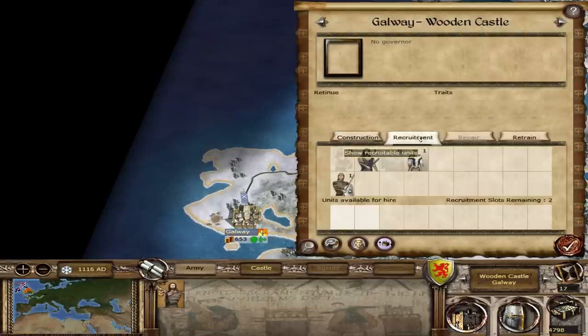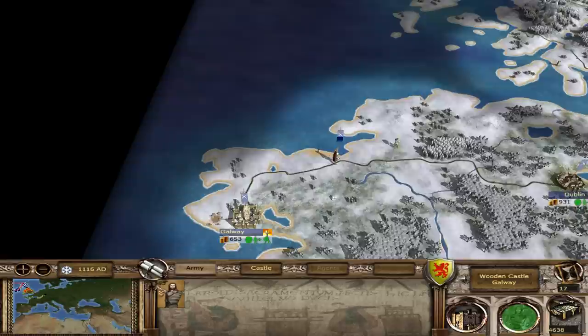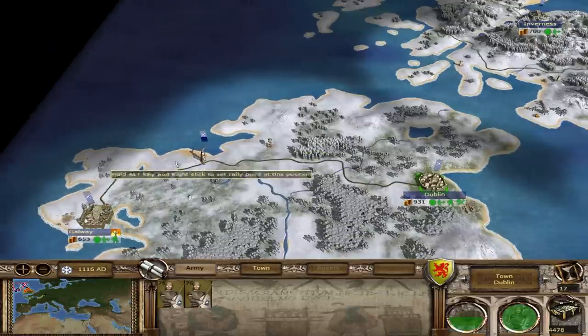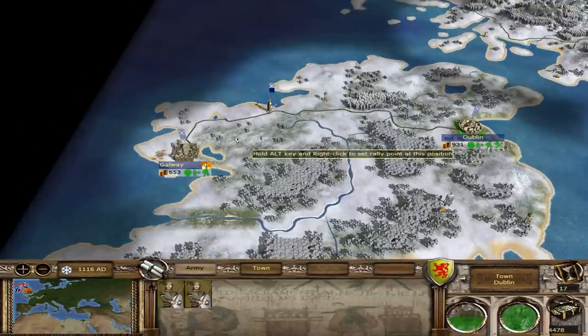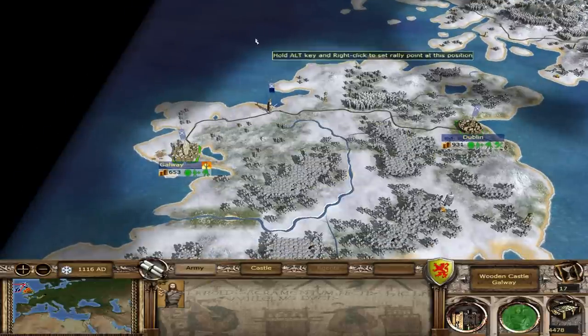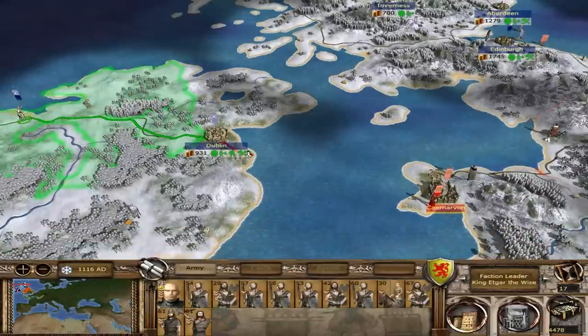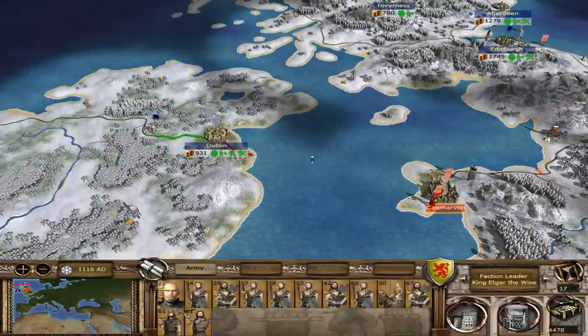Putting one unit there and they are instantly happy. Excellent. We will recruit a couple of spear militia. I know this is going to be like my economy island, but it is good to have some units just to keep the population happy. Let's go ahead and march the king's army and prepare to assault.